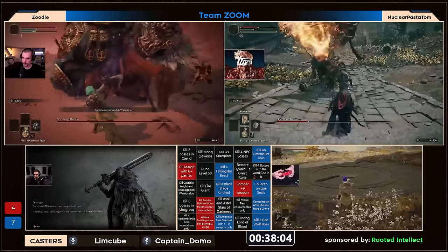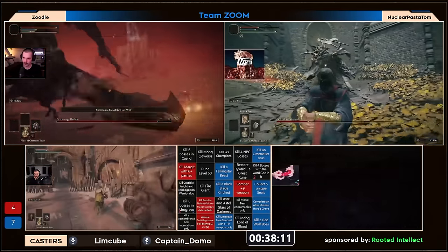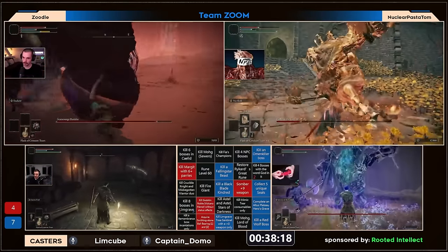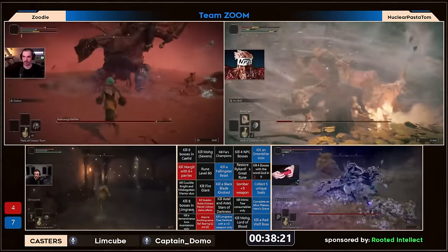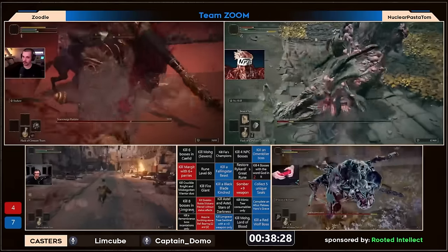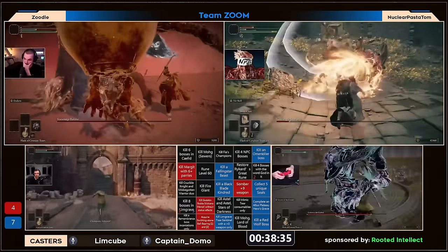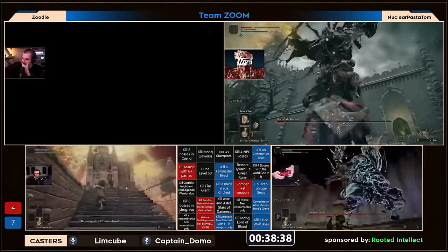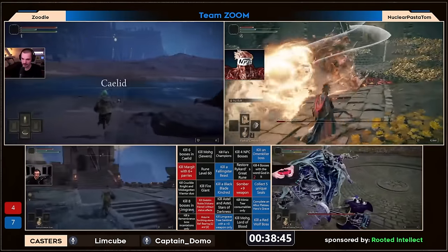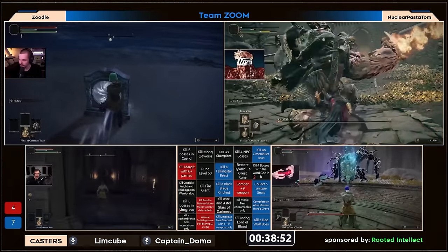This is still a Limgrave boss so Tom is going to work toward some great bosses right after. Zoodle gets the Radahn kill, currently in Caelid, while bushy is still in the fight. Star fist is a really balanced weapon — obvious sarcasm there — Radahn gets staggered immediately after like three R2s. Very balanced. Bushy also gets the Radahn kill, both of them head to head now on their Fia's champion progression. Zoodle has a slight lead and looks like he might be heading toward the Nokron crater.